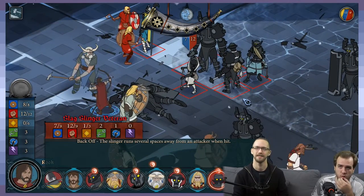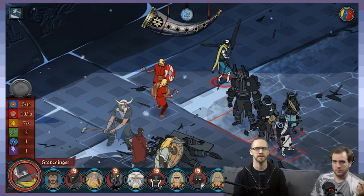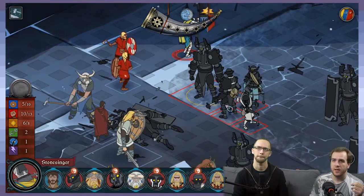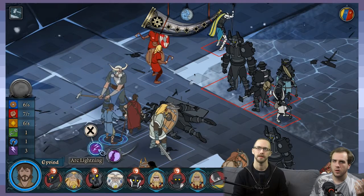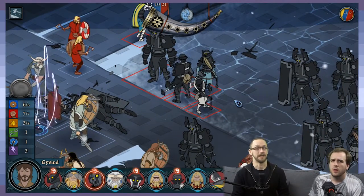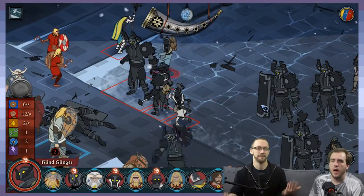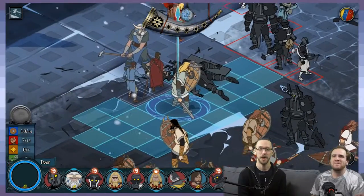I'm just gonna break this guy, do eight damage to him — you won't be harming anyone. This is where we start seeing bigger slingers too. This is where the mending is gonna come in handy because there's no way I don't hit all of them. I'm gonna Arc Lightning right there and just boost it all the way. It's gonna suck if you hit one of your guys. I didn't hit anyone — you see the logic with this ability?